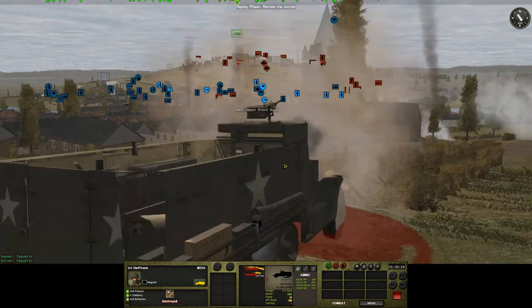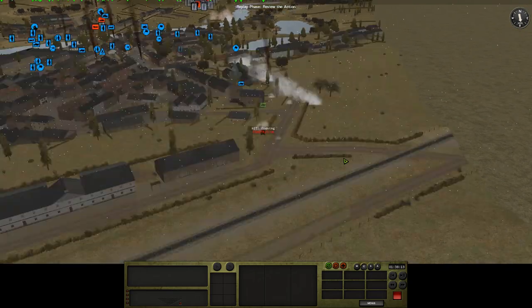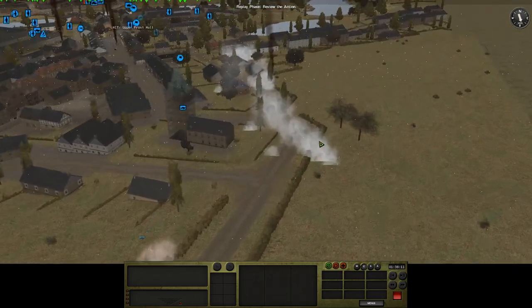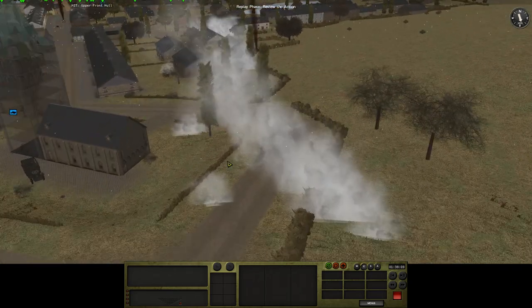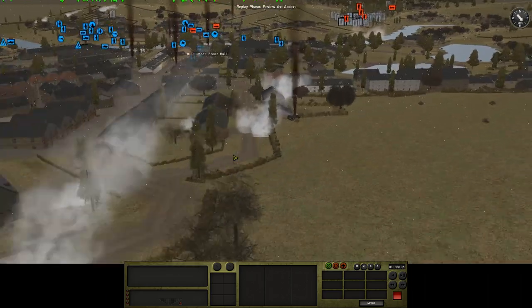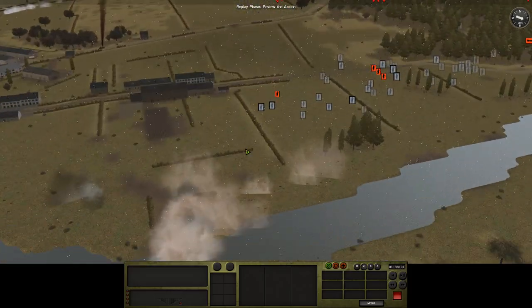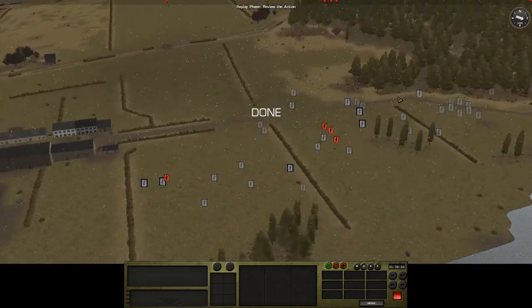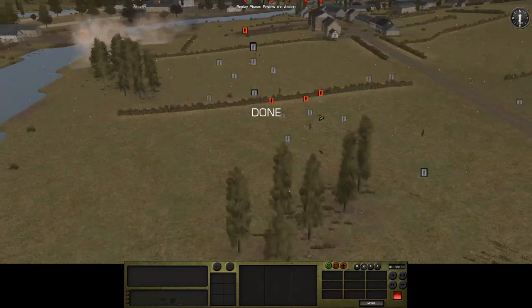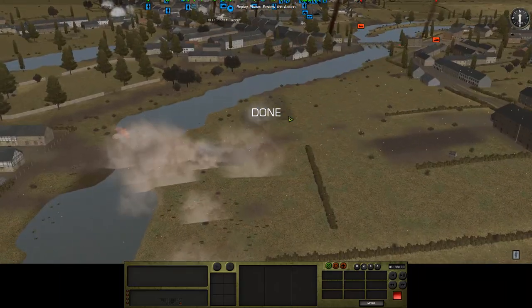Yeah — Panther shell right in the rectum. But that's life. And that's interesting — that's Jen putting smoke. Yeah, Jen is trying to smoke up my fire support here. That really tells me he's annoyed. He was having problems with casualties and suppression down here. But he's dealt with them now. And the mortars shouldn't be too far away — you can see more 105 shells coming in.